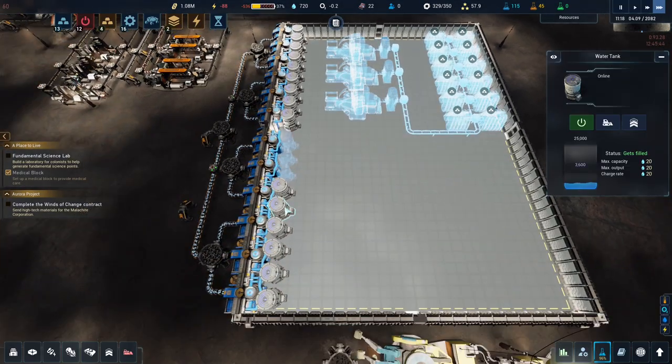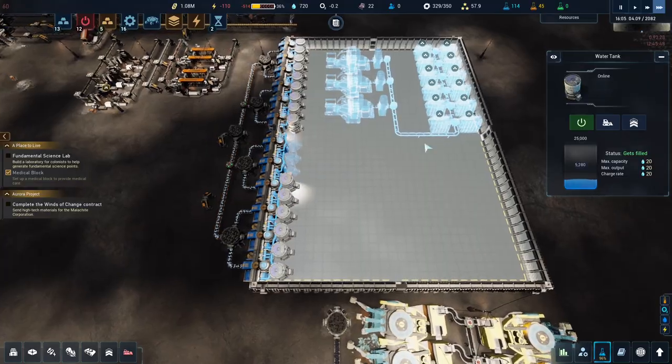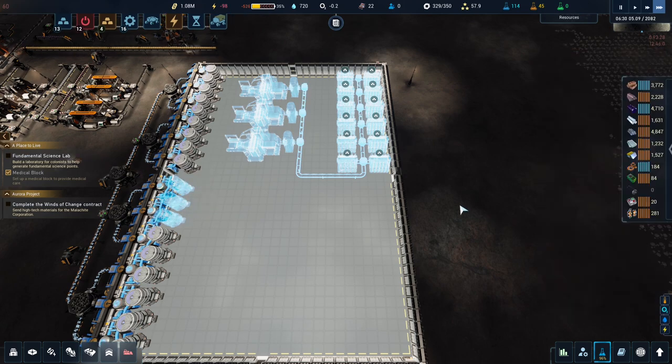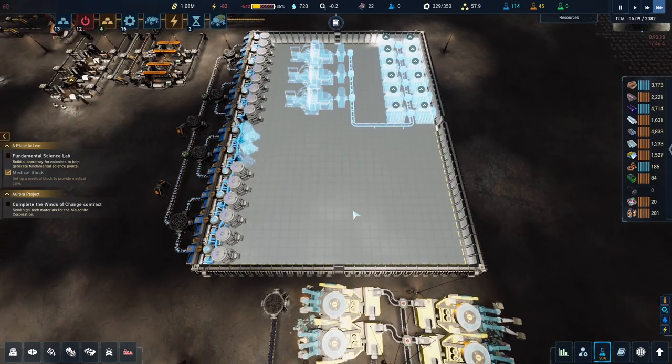Oh - aluminium and gears, I will do that mission. Okay, these are all filling up now which is awesome. There are no inputs for the large hydroponic farms yet - they require slag to run but for some reason they've already got slag in them. We need to actually buy in some stuff to make it work, but we'll do that in the next episode.